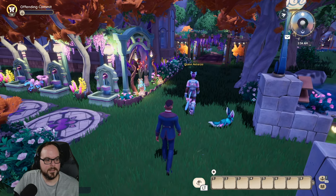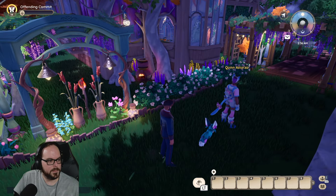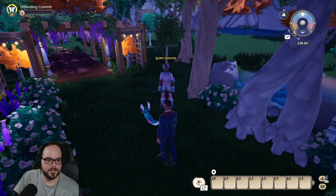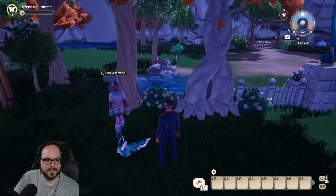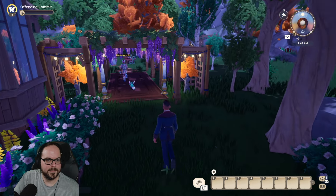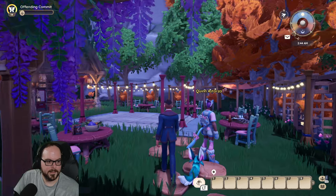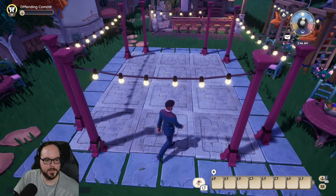I got something for you over here. I love your flowers too. I get distracted by the most beautiful things. Oh, that's what I love about this plot. So I decided to try my hand at making a dance floor. I love this dance floor. That's really cool.